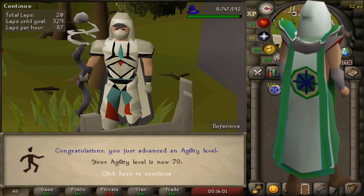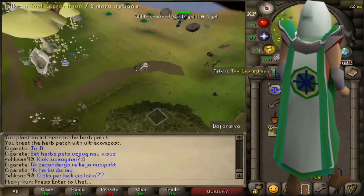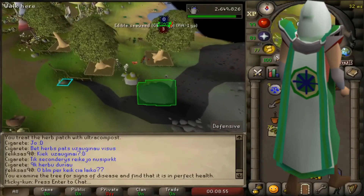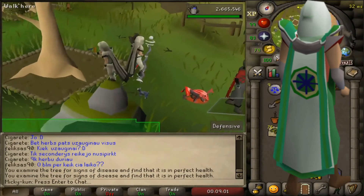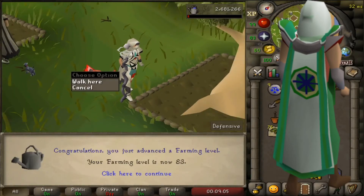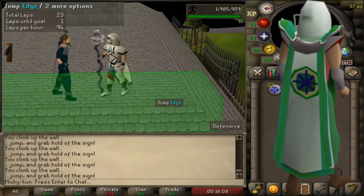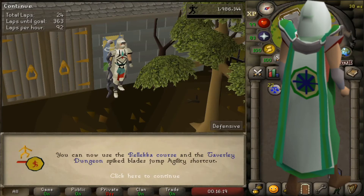For the Desert elite diary I still need 91 Thieving. For the Falador elite diary I need 88 Runecrafting. For the Kandarin elite diary I need 86 Herblore and 90 Smithing. For the Karamja elite diary I need 91 Runecrafting - that one's probably going to be last. For the Morytania elite diary I need 96 Fishing. For the Varrock elite diary I need 89 Smithing and 90 Herblore. For the Wilderness elite diary I need 90 Smithing. You can minus five from any of those with the maximum possible stew boost, but I'm undecided as to whether I will boost or not.